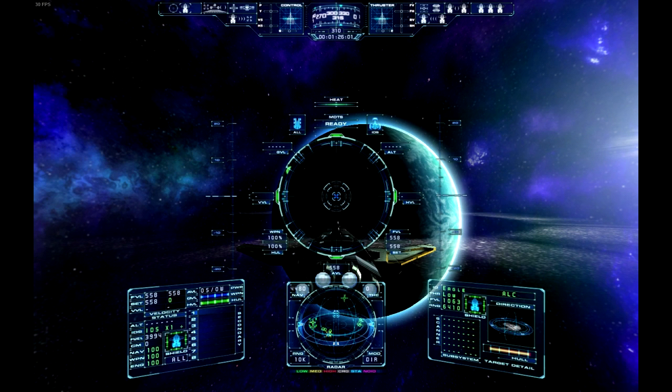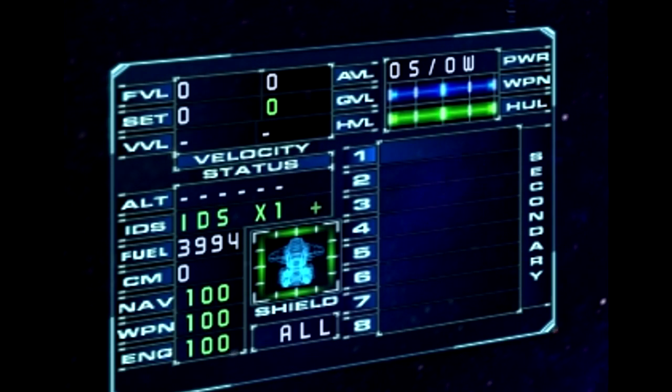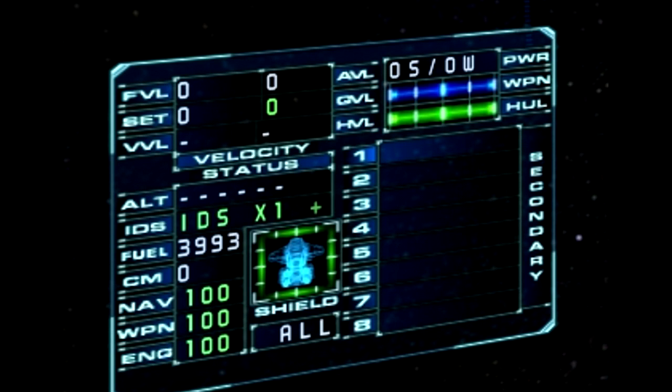Let's start at the bottom left, the little menu over here. We've got the forward velocity up top, which I just canceled out. The set forward velocity, which is when we thrust up a little bit. But the VVL — which is, I think, vertical velocity — if I remember correctly, which can be seen if I thrust a bit to the right, you can see it with inertial — it's that little bit over there.